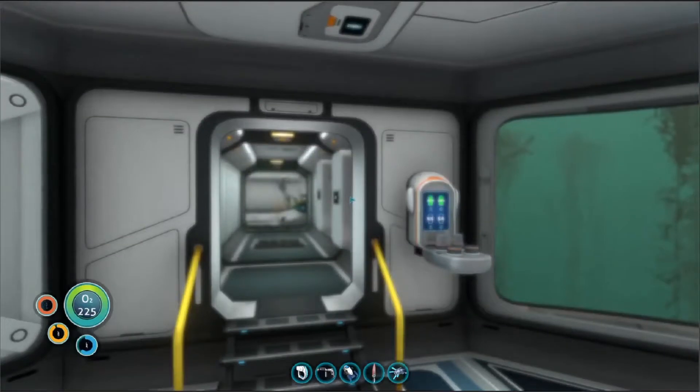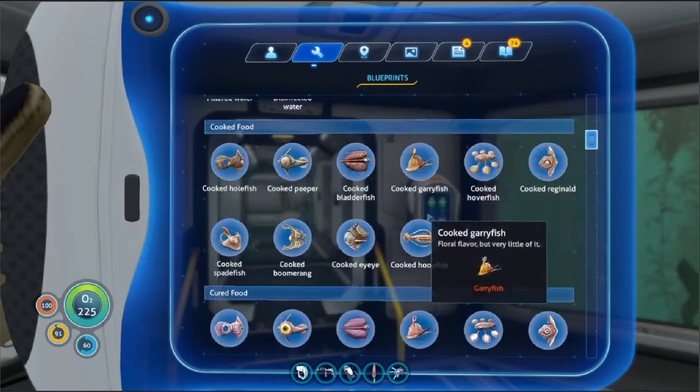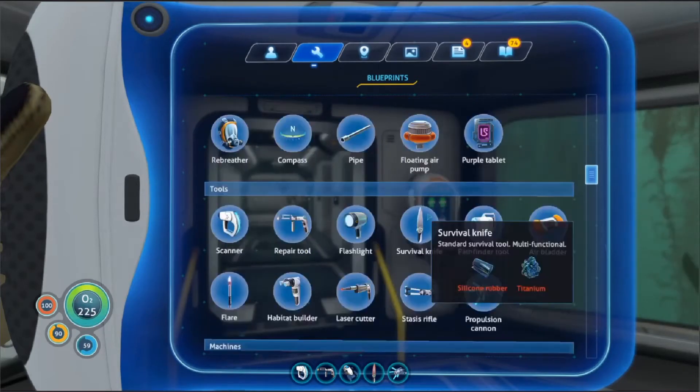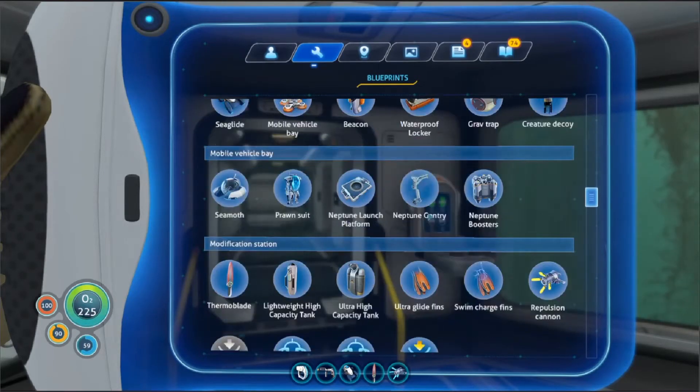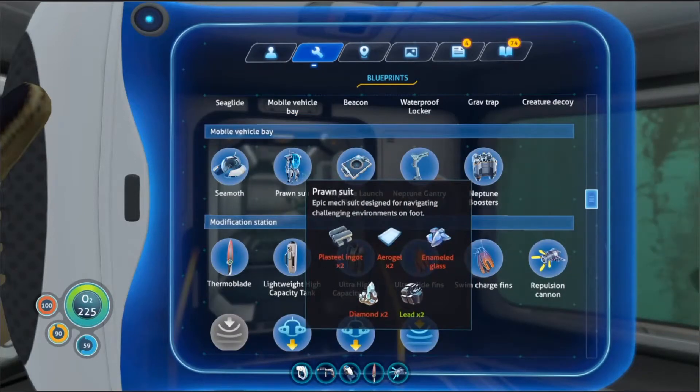Like the prawn suit, but I'm not sure about the other stuff — it should take a bit but shouldn't be that hard. Aerogel needs the rubies, another class should be easy, diamond and plasteel ingots. Might have to go back to the island. Pretty sure I've got the diamond, but I don't have the lithium to make the plasteel ingots.